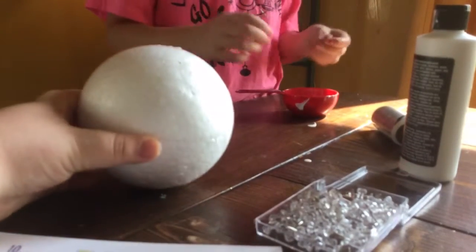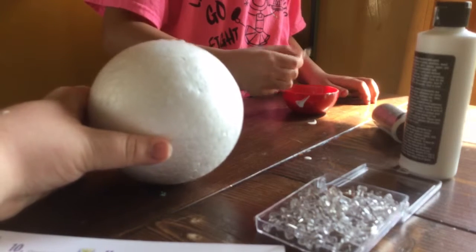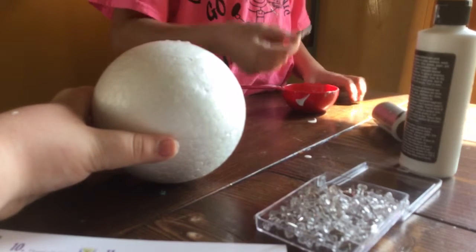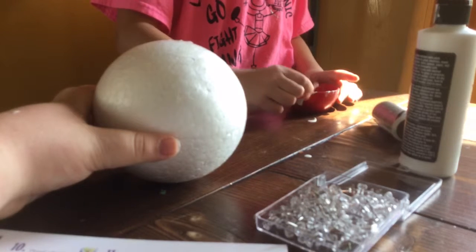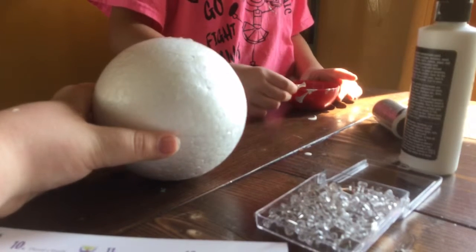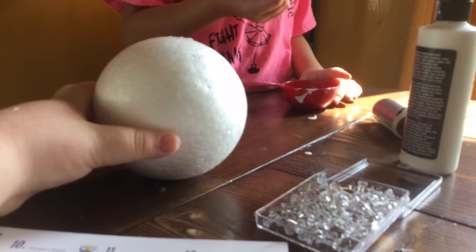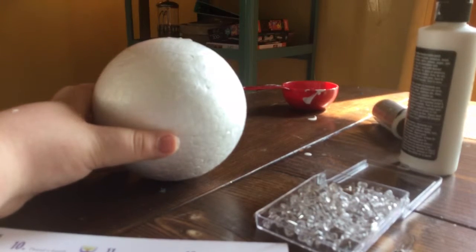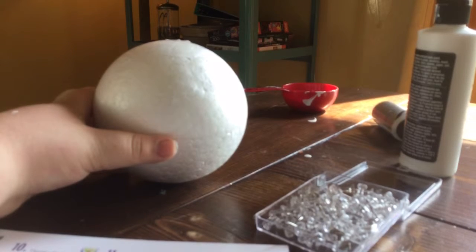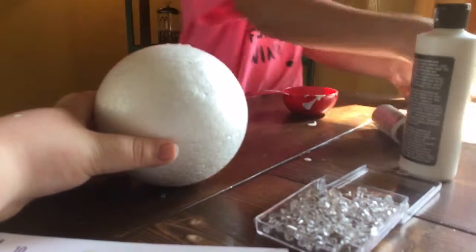Go get the napkin. You can get your pins — any type you like. I chose these because these are the only ones I could find. You want to just twirl it around until it's all covered. That's gonna be a pretty spiky ball. When you're done, just lay it on something and let it dry. I'm gonna get a piece of paper.